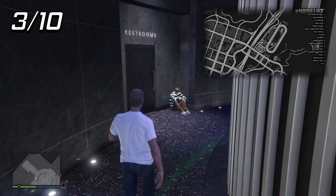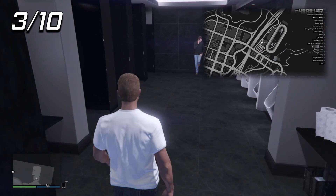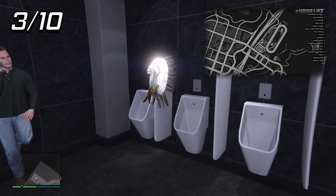The third one is very easy to find. It's in the Diamond Casino in the restrooms. There are two restrooms in the casino — it's going to be the one with the urinals on the right side, and it's actually going to be next to one of the urinals.